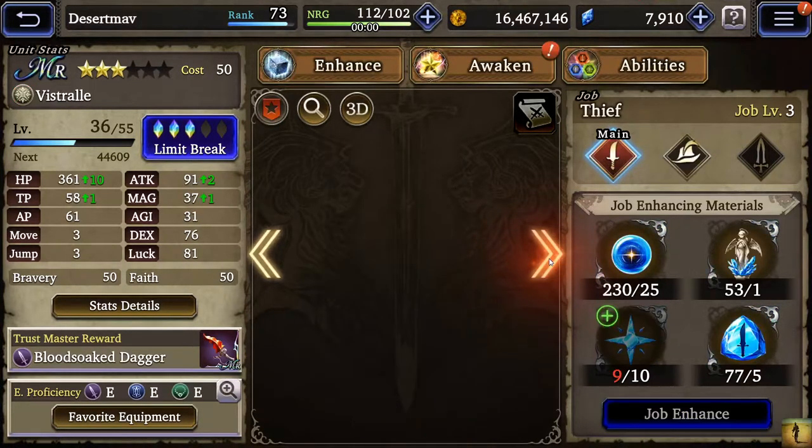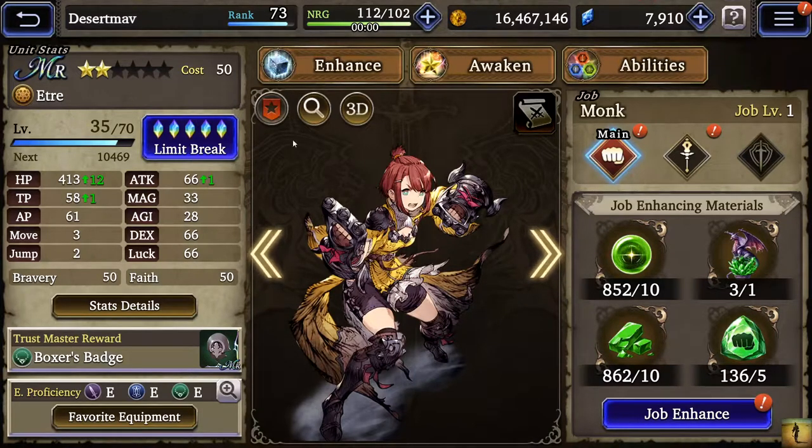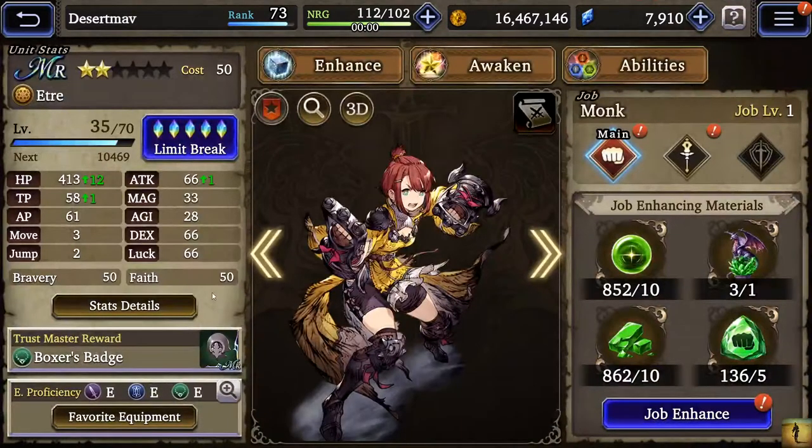Lilith is not great. Etra is another MR you could have gotten from events — another unit you just straight-up limit break five. These units are just easy limit breaks that help you get your rank up.